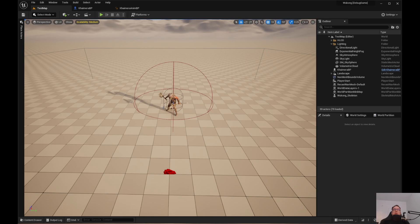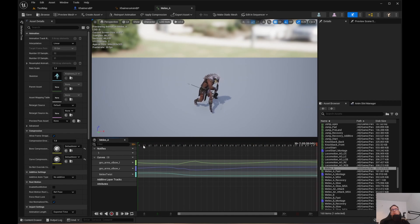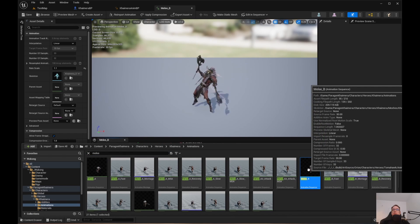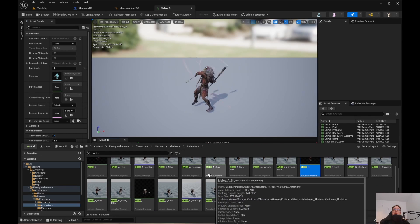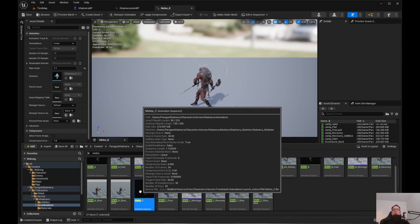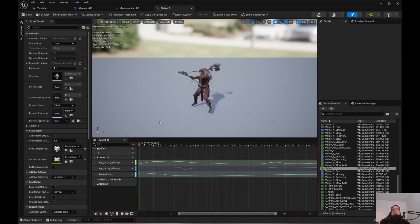Now that we have that working, we need to work on an attack animation. I'm going to pause the video and look for one so we can create a montage. After looking at some of the attack animations — if you go into Paragon, Characters, Heroes, Chimera, Animations and type in Melee — we have Melee A and Melee B we can use. It comes with a few attacks: Melee A Fast, Slow, and Melee A, B, and C. We're just going to use Melee A and B.